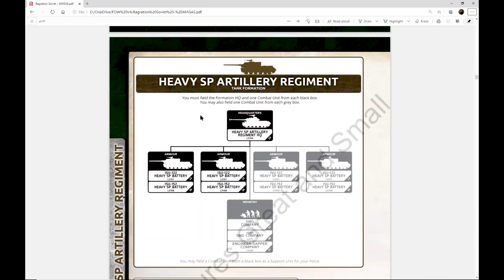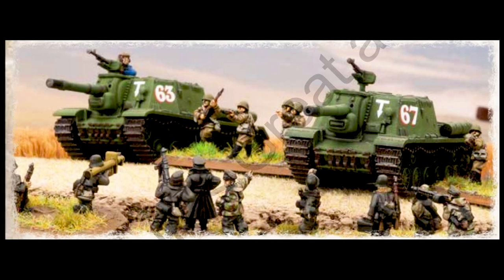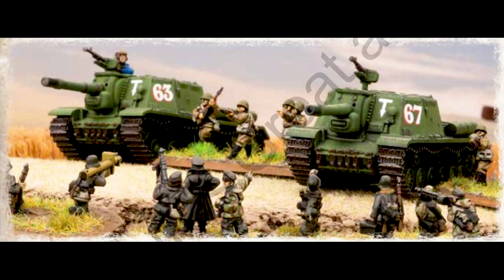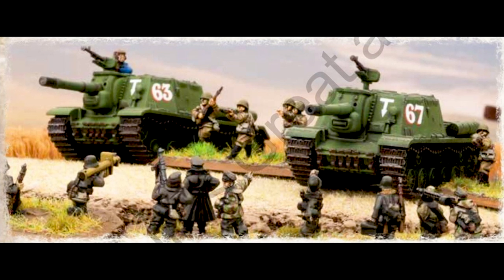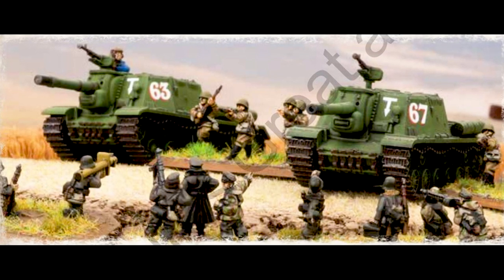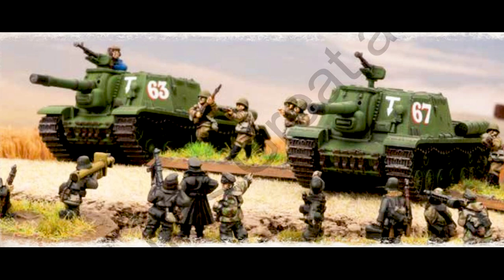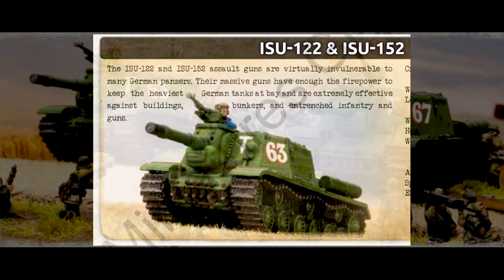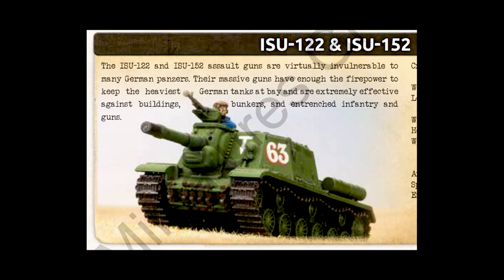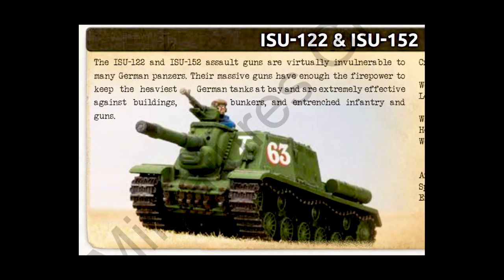Then we have the Heavy SP Artillery Regiment. It's interesting — the HQ is an IS-2, and then it lets you take either ISU-122s or ISU-152s as your core platoons. Two are required and you can take up to four. You can also tack on an SMG company or Sapper company. Build-wise they're similar to the tank regiments, just with a different primary tank.